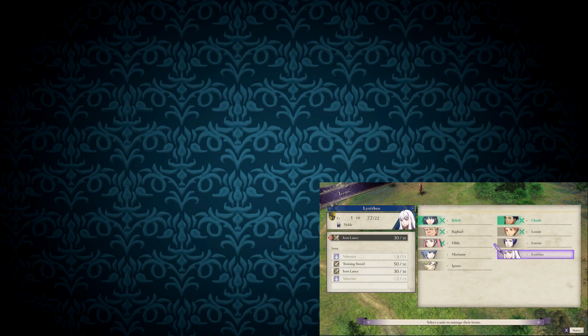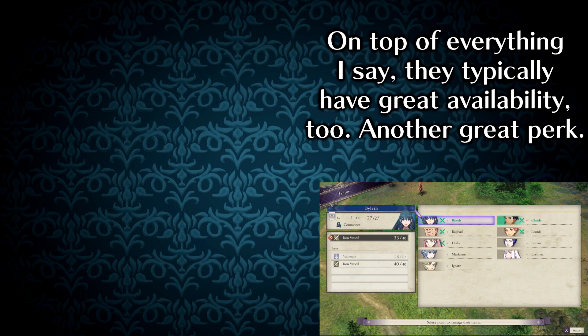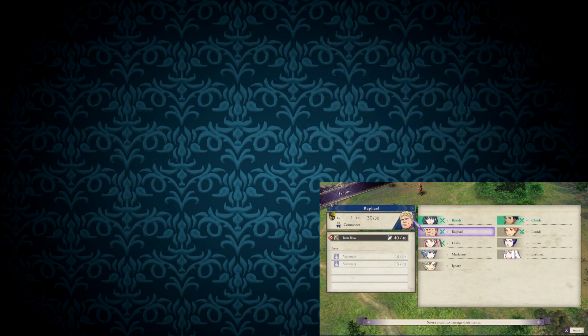Cavaliers and Paladins overall, I think, are the best units in the GBA games. They have high move, they're well-balanced all around, but still have strong points, access to swords and lances, access to — until Sacred Stones — weapon triangle dominance, durability, the works. When looking at specific units, you can see this shine through because there are so many good Cavaliers and Paladins. It's a checklist going through them.